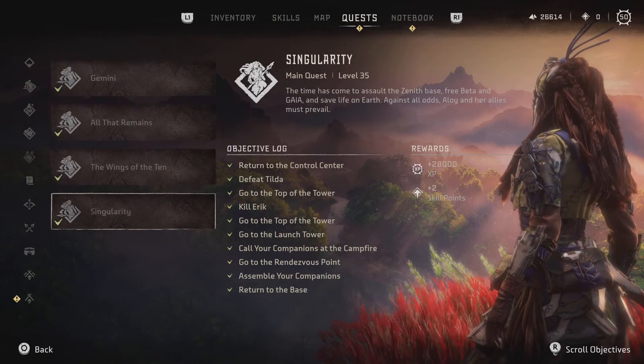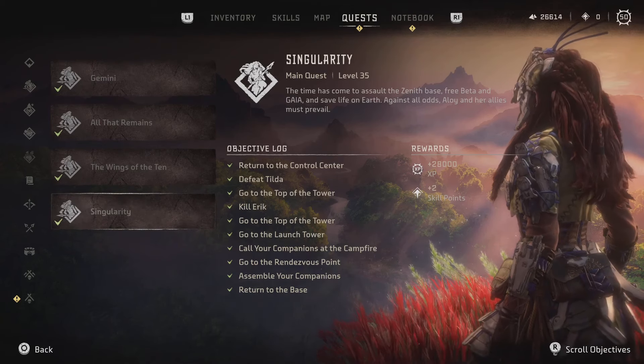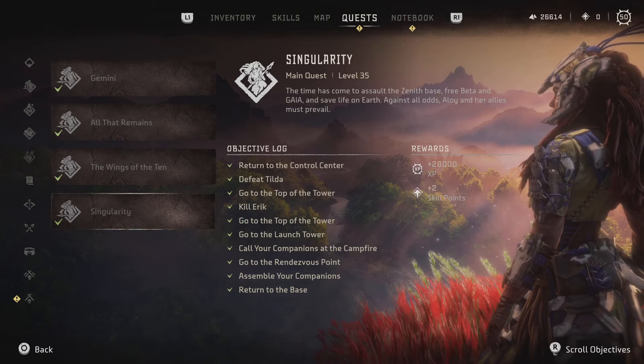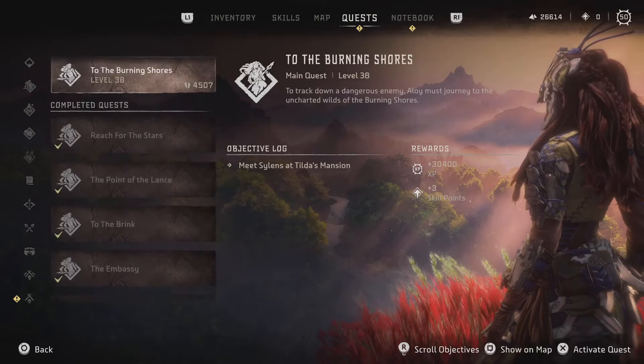Secondly, you need to have finished the main story of Horizon Forbidden West until the final mission called Singularity, and you must be at least level 38. It is also important to note that if you have not done this already, then you might not be able to see the DLC inside your game.